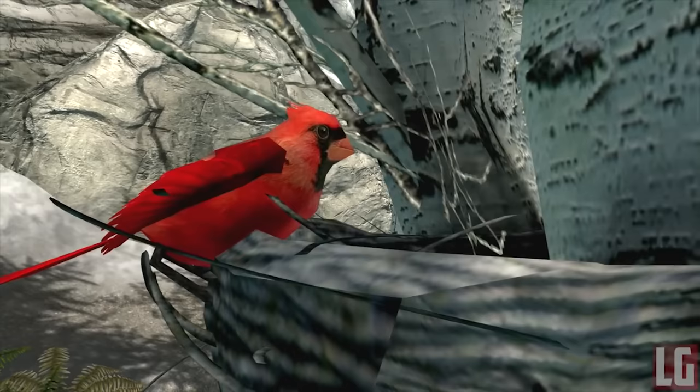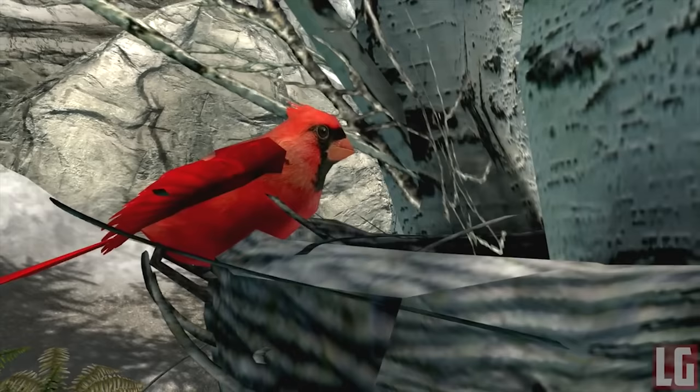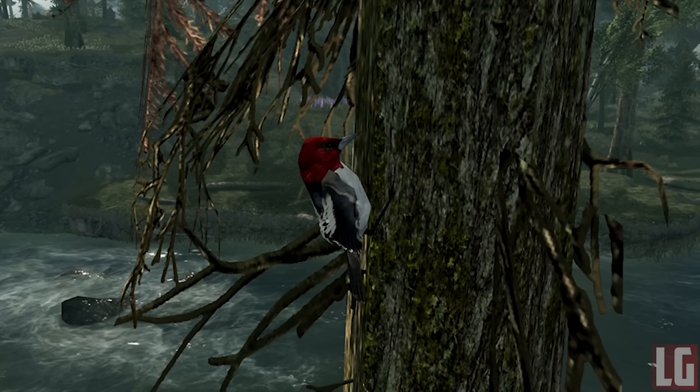Birds can perch on logs, rocks, shrubs, signposts, fences, walls, farmhouses and more. They will build nests in trees where they retire to safety at night and in bad weather, and of course they can be hunted for their useful alchemy ingredients. That covers all the cool things that Skybirds adds.